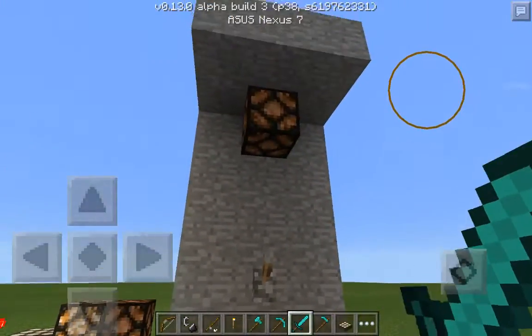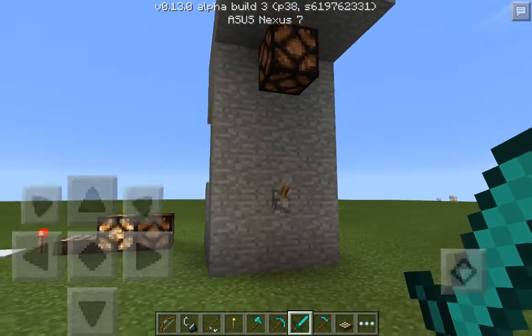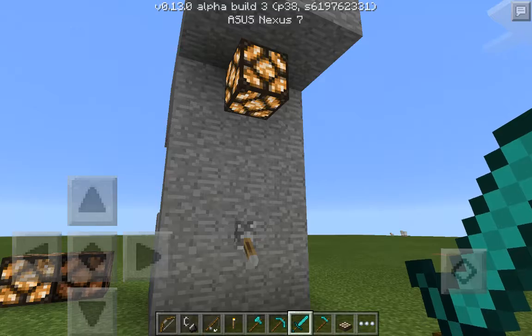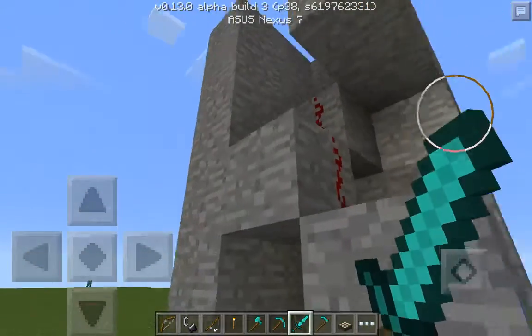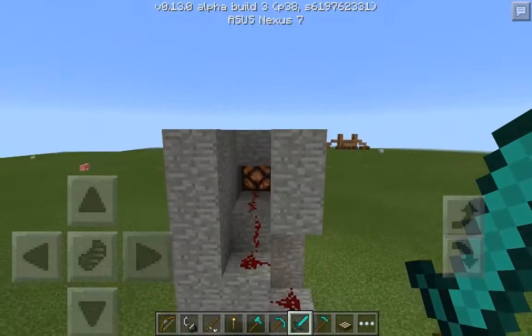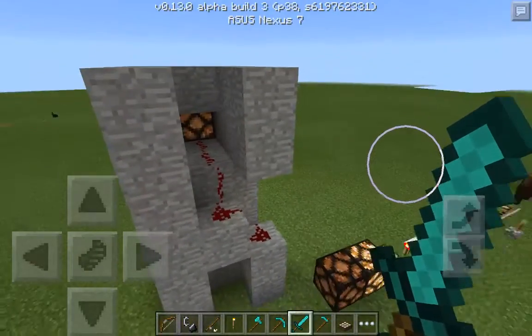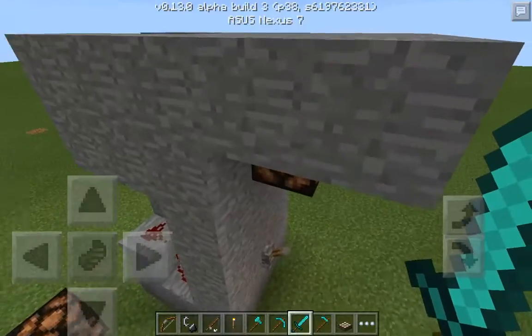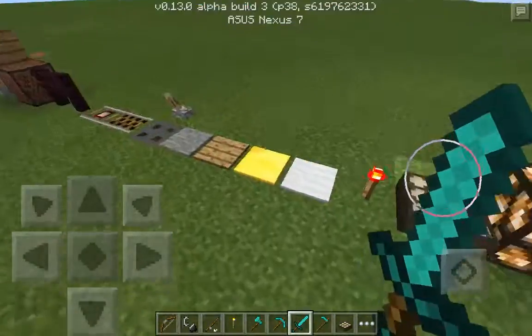And this is just a quick comparison of what Minecraft Pocket Edition has become redstone-wise. So now we have lights, and as you can tell, it's pretty simple redstone. See how that leads there — leads to the thing. It's simple, but it's kind of cool now that there's redstone and we don't have to use cactuses and signs.